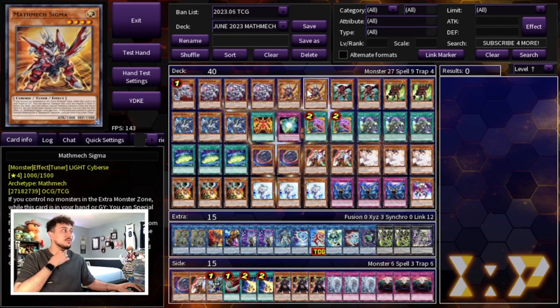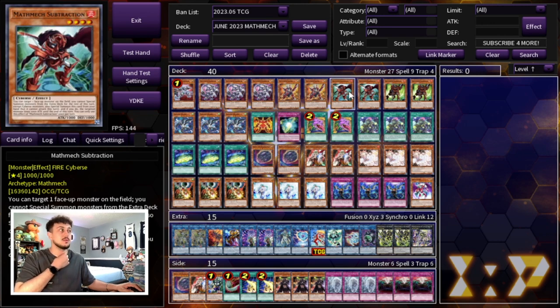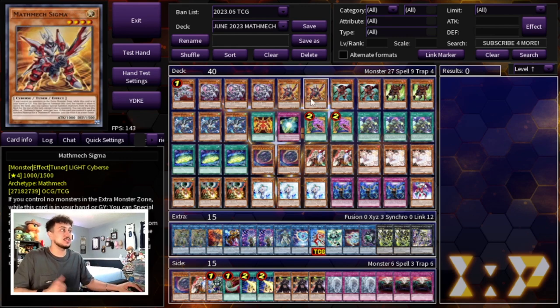We're playing two of the Sigma, two of the Subtraction, as well as two of the Addition. These are essentially the extra names you're going to be playing — they're all extenders and you don't really want to max them out because they're all hard once-per-turns, so you don't want to be drawing multiples of the same name. Playing two of each is really powerful because you always search and get to the ones you don't already have. Addition, Subtraction, and Sigma all at two.